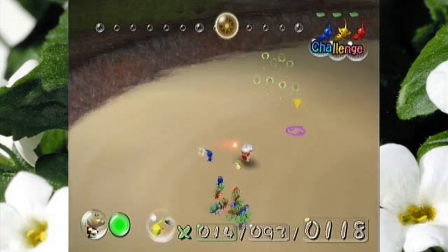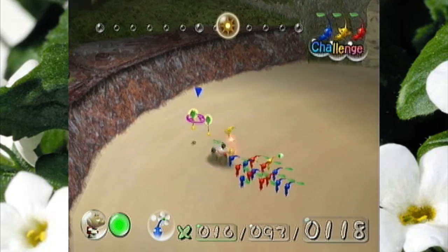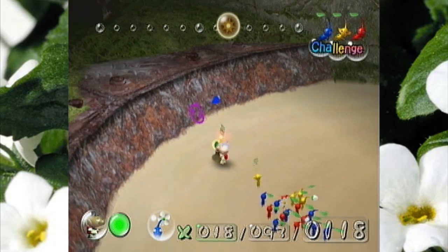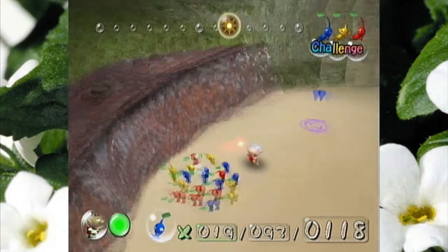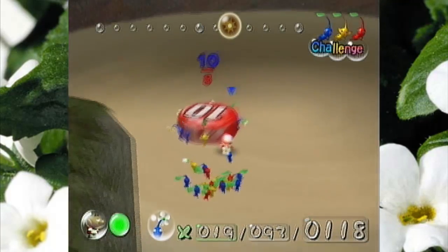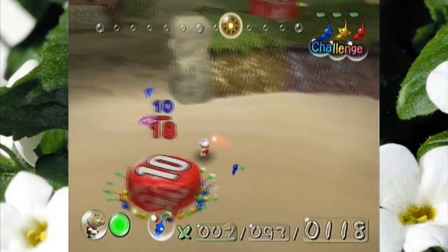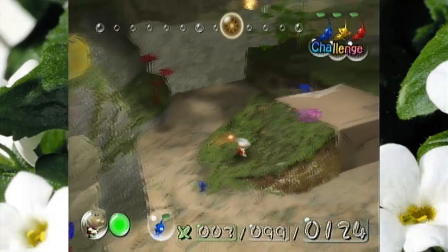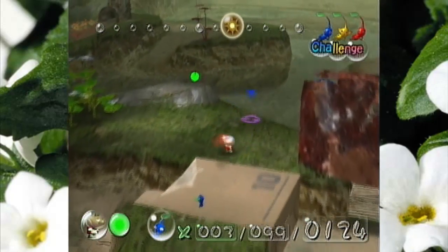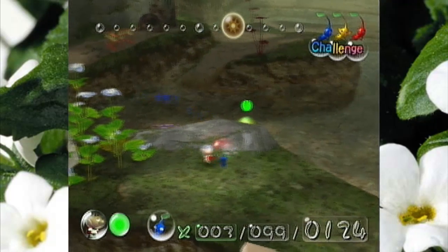And yeah, we have some yellows here as well. But that brings up a good question: where the hell are the bomb rocks? I could really go for some bomb rocks right now. Hmm... please don't tell me they're actually up there — they're actually up there, aren't they?